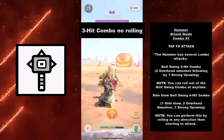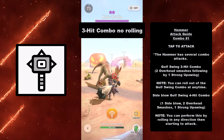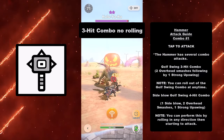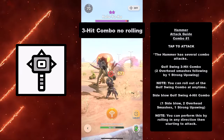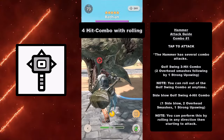Now we have the Hammer Attack Guide. You tap to attack with the hammer, which has several combo attacks. The Golf Swing is a three-hit combo — two overhead smashes followed by one strong upswing. You can roll out of the Golf Swing combo at any time.